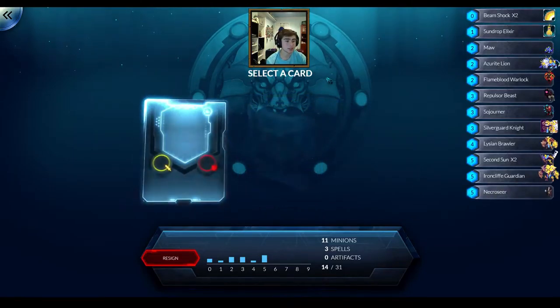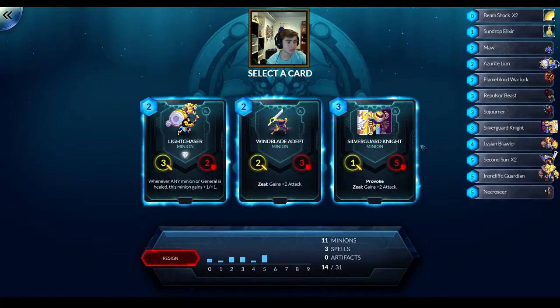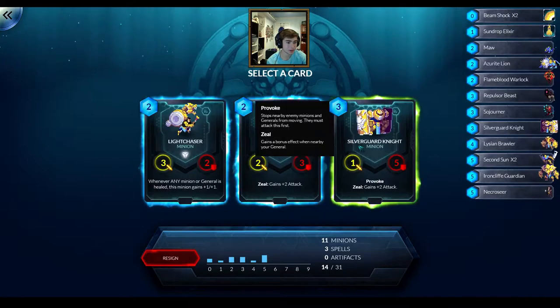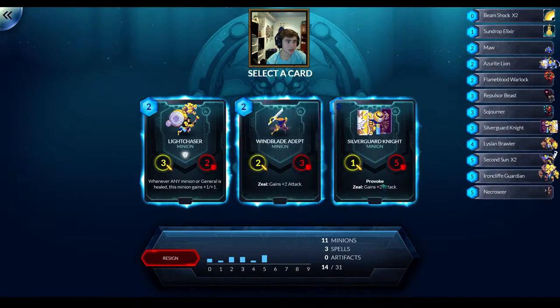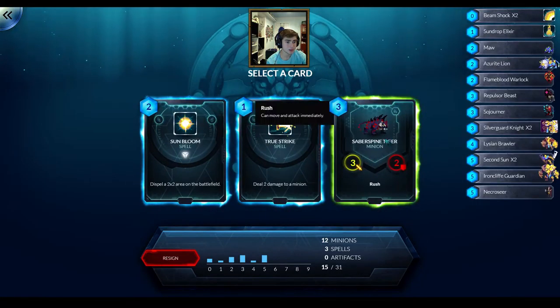I'll take the Necroseer - it pays for itself when it dies. I guess my 10 win deck was similar to this, but I just kept on getting lucky or playing well. Wasn't able to get to 12 wins unfortunately. Here's a tough choice - do I take the 2 drop or the 3 drop? Silverguard Knight is really good so I'm probably going to take that. I already have a few 2 drops and a few 3 drops, so it doesn't really matter.